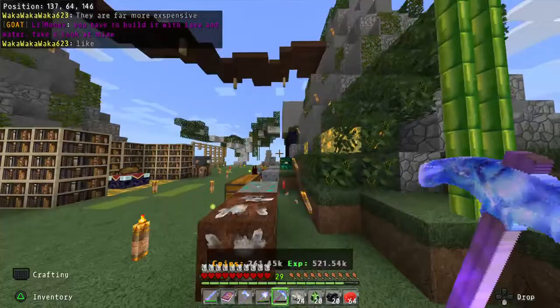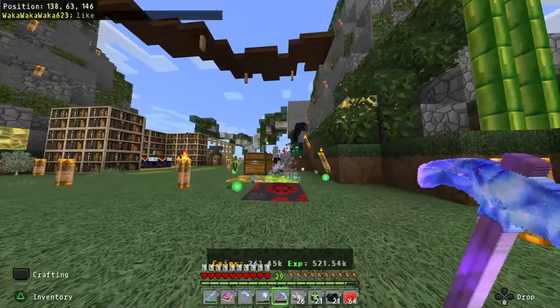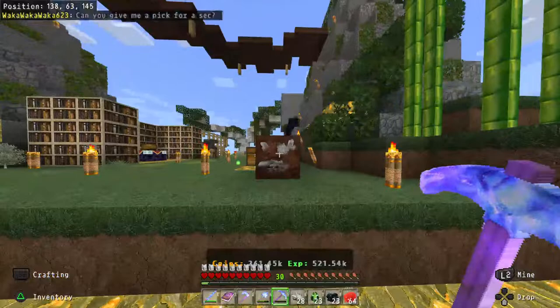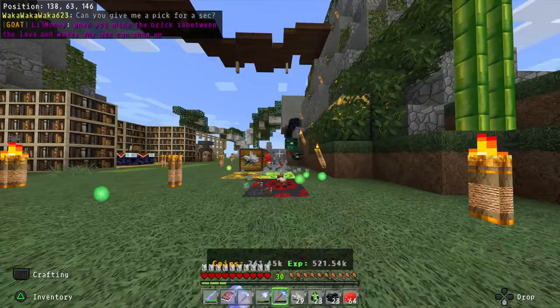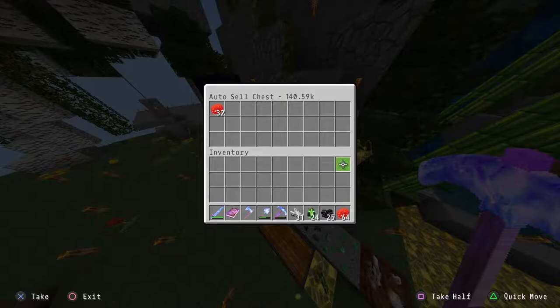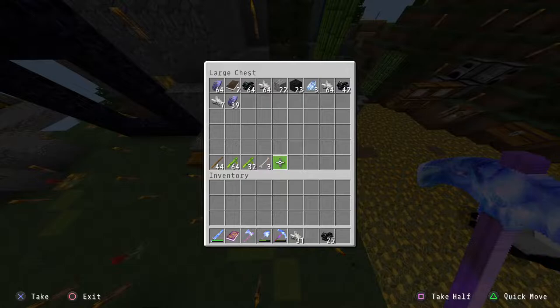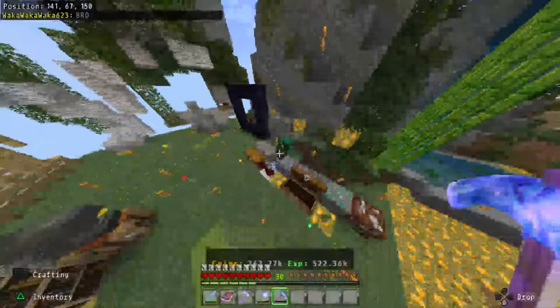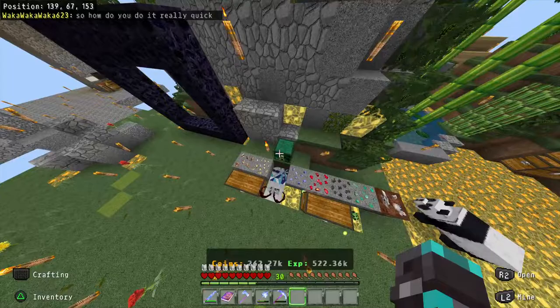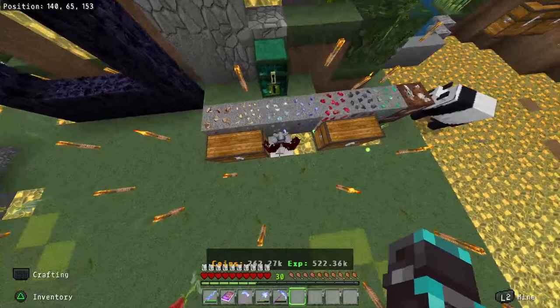There's a lot on Java that can't work on Bedrock because the code is different, but Bedrock should be moving toward Java behavior. Servers should be smoother for people who buy them — ore regeneration should be immediate unless the server owner adds a time delay. Also, the auto-sell chest doesn't seem to work correctly — I did some testing off-stream and it baffled me.